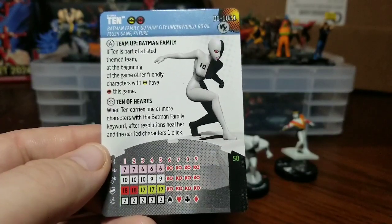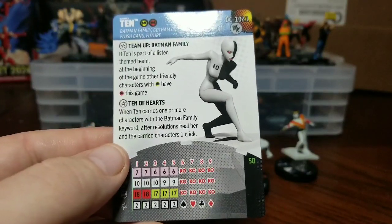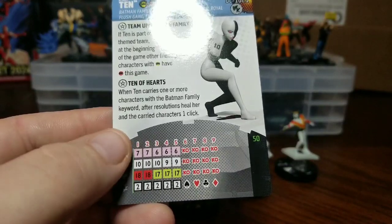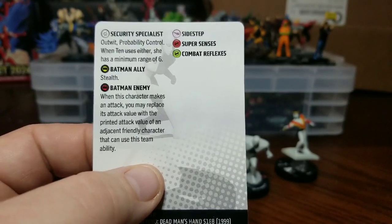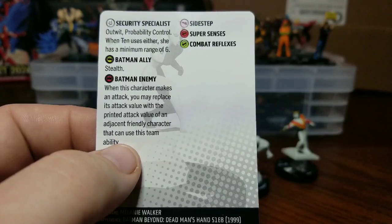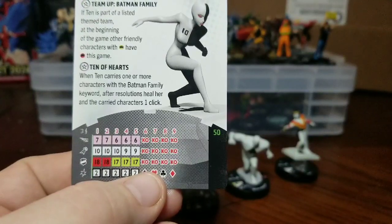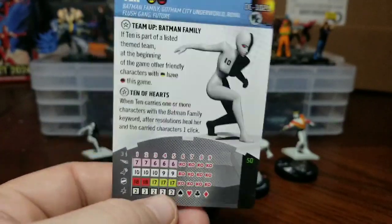I'm sure there will be plenty in the next set coming out. She also has the trait Ten of Hearts — when Tin carries one or more characters with the Batman Family keyword, after resolutions heal her and the carried characters one click. She also has a special damage ability: Outwit and Probability Control. When Tin uses either, she has a minimum range of six. Five clicks long, sidestep throughout, flight, and that special damage power with Super Senses and Combat Reflexes.